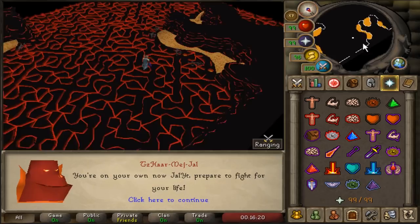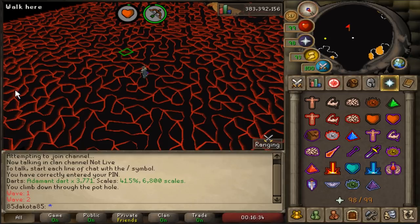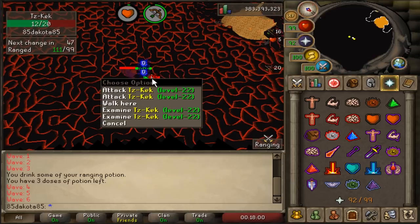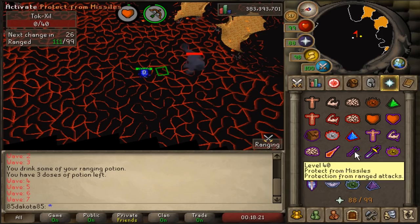And then when you have a double Major wave on wave 62, that means the next wave is Jad himself. Now that you have an idea of the wave structure, I'm going to jump in and start going through the waves. First of all, I don't suggest having auto-retaliate on in the caves, as it can get you killed. First few waves are basics, no overhead prayers are needed. Sometimes I do flick my offensive prayers in order to speed this up — that's not really needed if you find yourself running low on restores before getting to Jad.